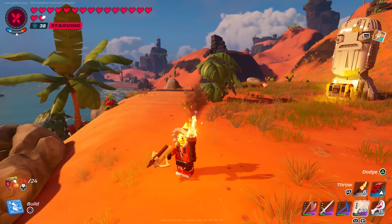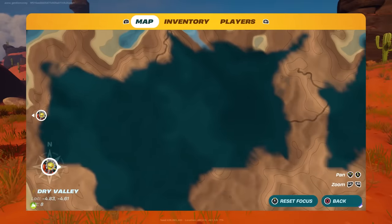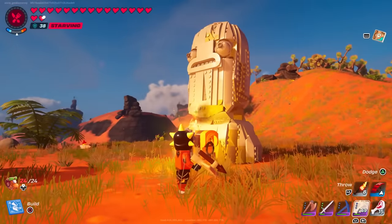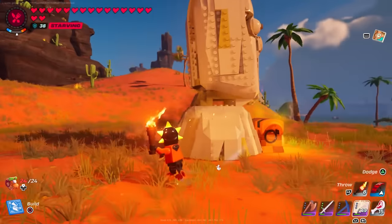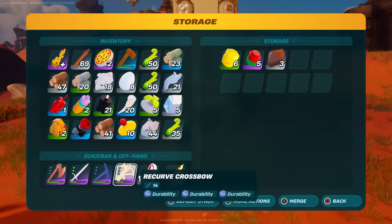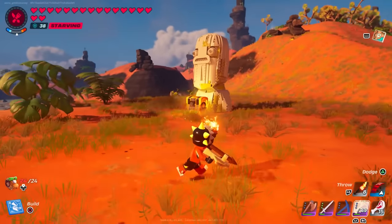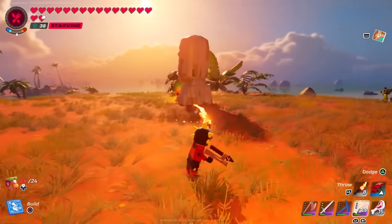This next one is probably the rarest out of all the locations we're looking at today because I could only find one of these, and I found it in the desert biome. It's basically a fish stick statue — it almost looks like an Easter Island head but with fish stick's face. I was only able to find one chest at this location. I wonder if it's connected to a body underground — I think that'd be pretty cool. I could only find one of these, so definitely a rare location.